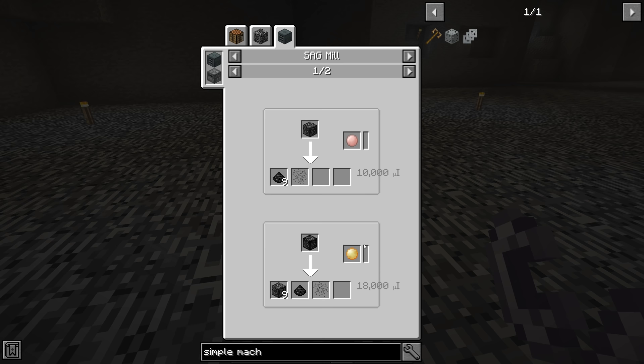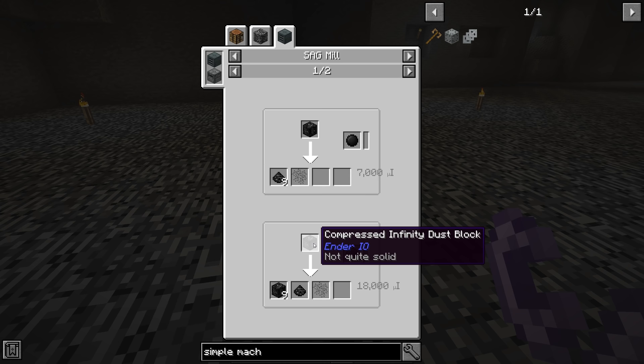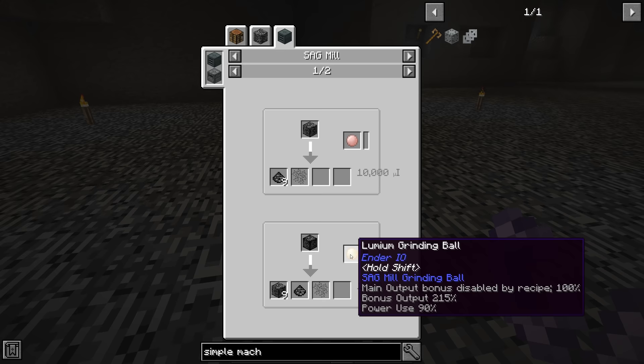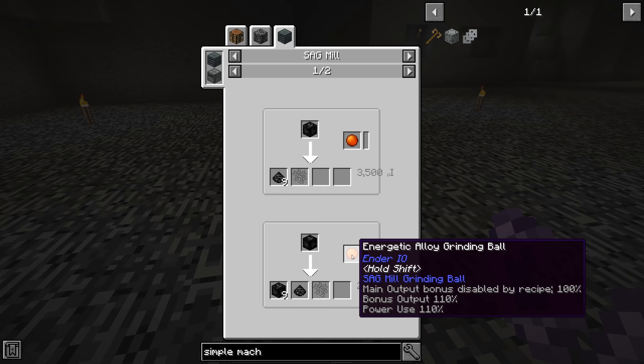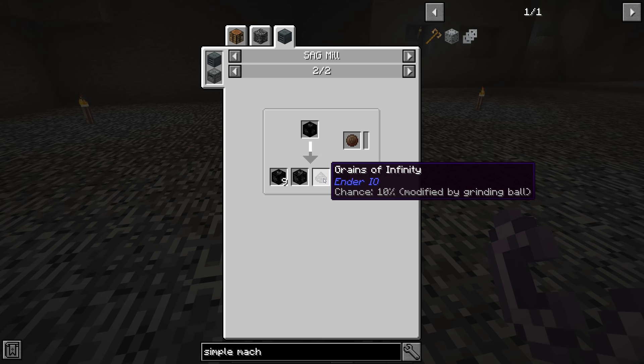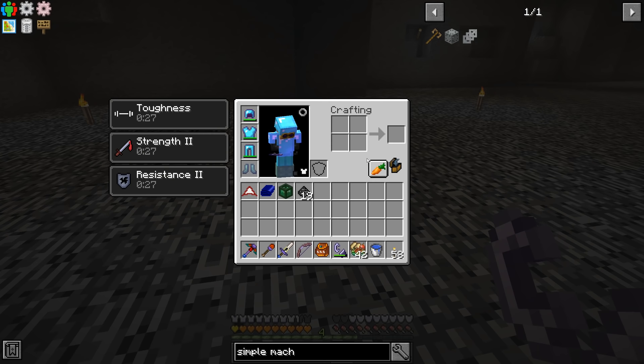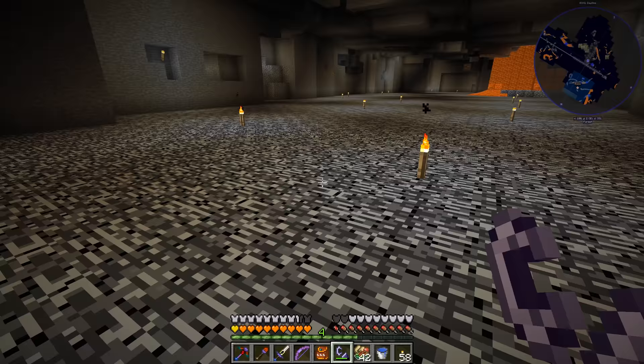If you take a compressed infinity dust block — 81 of them — and put it through a SAG mill, you get a chance at an extra grain plus the blocks back. Craft those back and run them through again for a 5% chance, modified by the grinding ball. A double compressed block gives a 5% chance of an infinity dust block and a 10% chance of a green infinity grain. That's the loop you want.